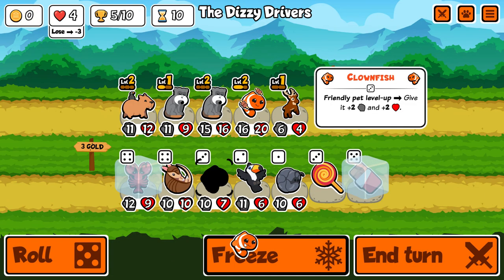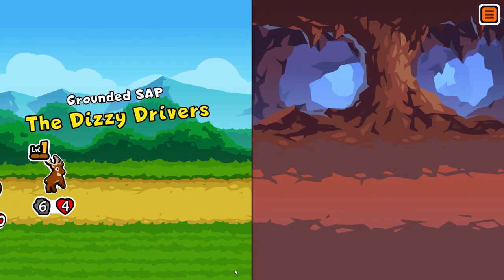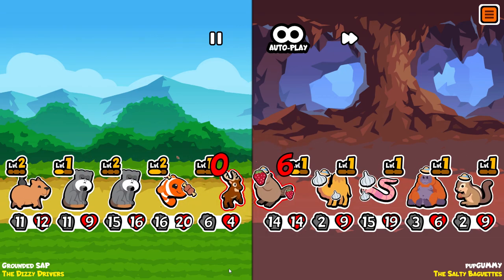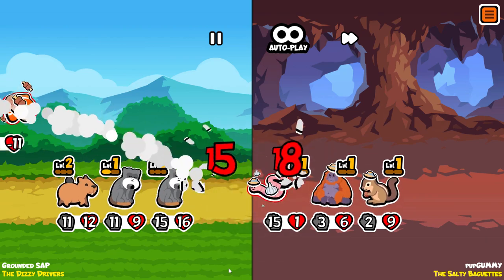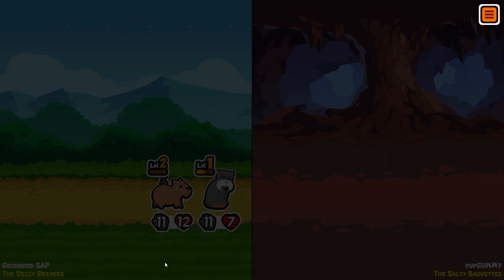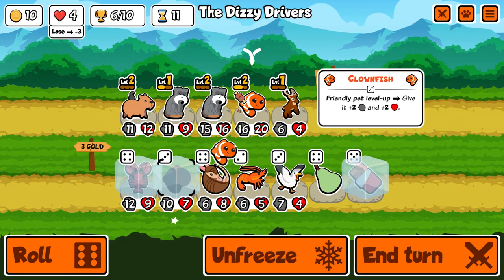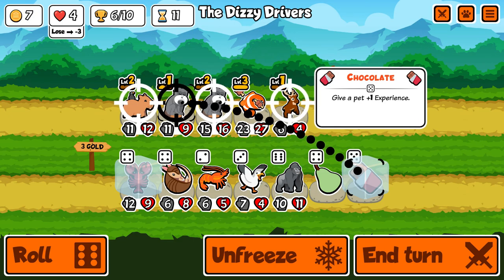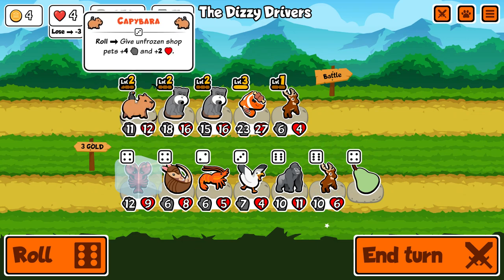The capybara will probably go as soon as I find the next reindeer, and then the tamarin stats will just get pumped into that reindeer and it'll be the carry until we can find more. I think I was a little bit lucky with some of these opponents in terms of stats for turn ten — that team didn't seem too great. But when you've got the clownfish eating into these stats... yes! Reindeer on level up, which is perfect. Now capybara can go and get lobster in.